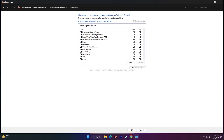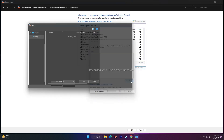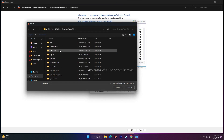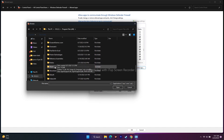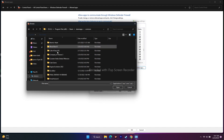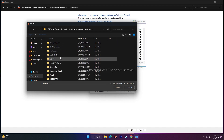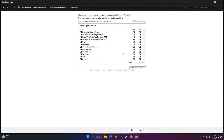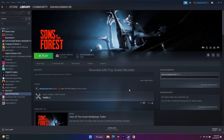If Sons of the Forest is not added, click Allow Another App, click Browse, navigate to Local Disk C > Program Files (x86) > Steam > steamapps > Common > Sons of the Forest, and add the executable. Make sure that both Private and Public checkboxes are checked for the game. Once done, close everything and try to play.